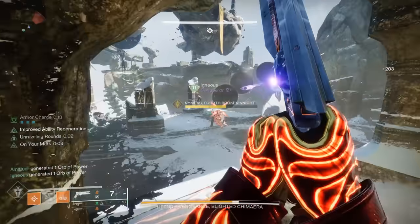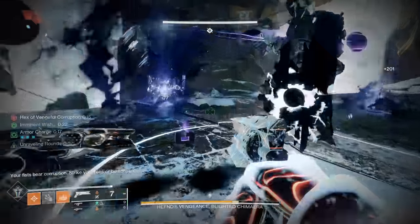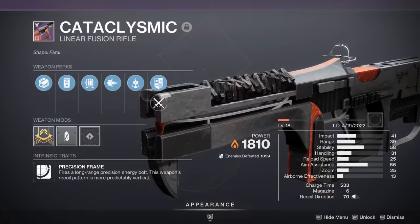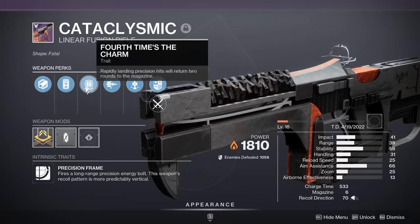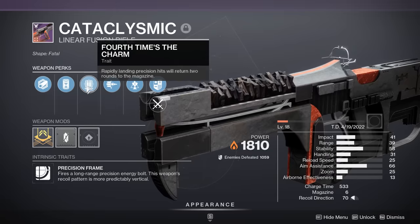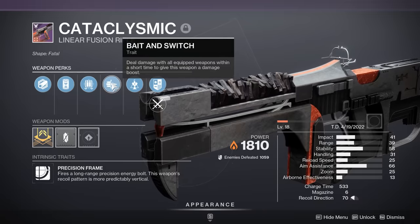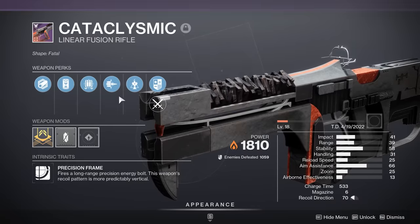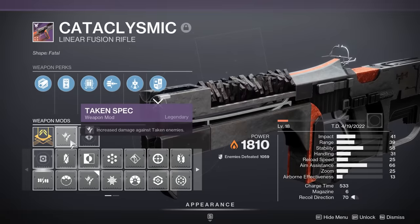In terms of the actual weaponry, what has been by far the most consistent for us is going to be linear fusion rifles. There are two specifically that stand out. The first one is the Cataclysmic — this is a solar precision frame. It can get some incredible rolls. Fourth Times the Charm is fantastic, giving you ammo back for landing four precision shots, very ammo efficient. Then you have Bait and Switch for a massive boost in damage. Some people are choosing to go with Surrounded because there are so many scions around you in this encounter, but I still like the original Bait and Switch. Just remember to switch off of your boss spec for a taken spec for even more damage — the boss is taken.